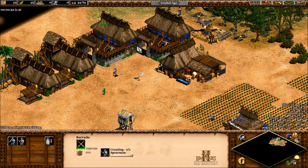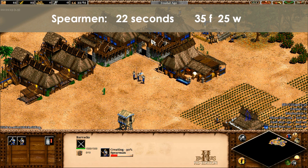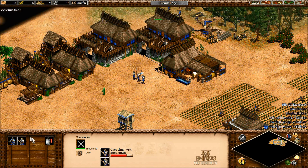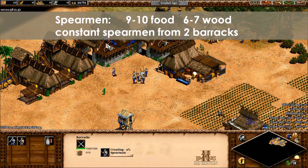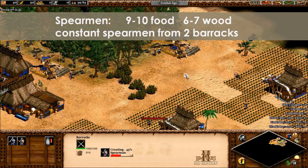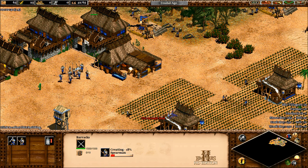Now let's take a look at the cost needed to sustain spearmen. Spearmen are 35 food and 25 wood and take 22 seconds to produce. To sustain production at 1 barracks, you need 96 food and 69 wood per minute. Two barracks constantly producing spearmen would require 8.8 to 9.7 farmers and 5.3 to 6.4 lumberjacks. With 10 farmers and 7 lumberjacks with no eco upgrades, you're slowly saving away wood. That sounds like a reasonable eco balance, although spearmen aren't really the best unit for feudal pressure.